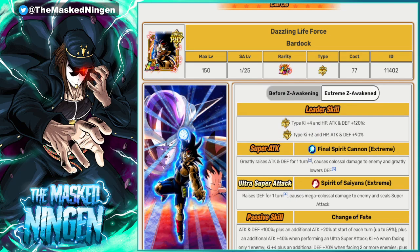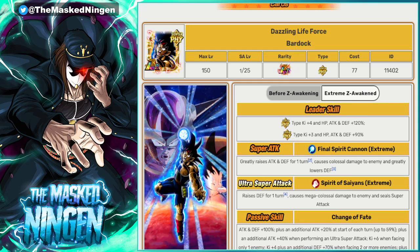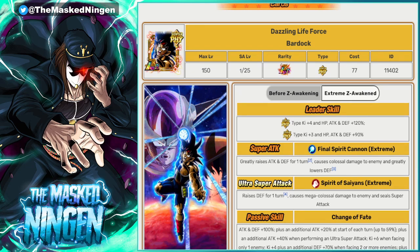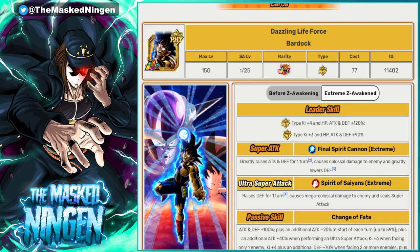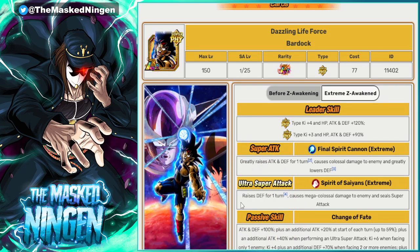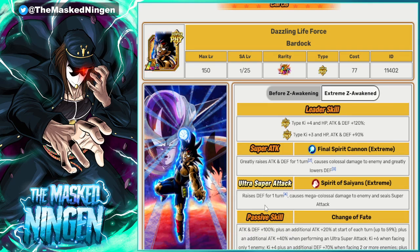This guy is probably my top pick for LRs for this event if you can fit him under the leader skill. He is physical so he's on the category, he's got type advantage, and for an EZA where he has type advantage and is in the right category he will be very good. If you've got Legendary Power active and get that 18-ki super, he's going to do a pretty significant amount of damage. Bardock is definitely a top choice — fits on the leader skills of a few of the units we've talked about for the leads.